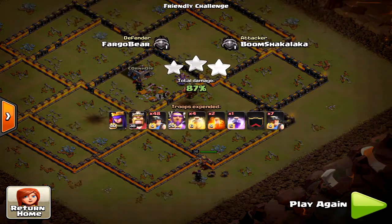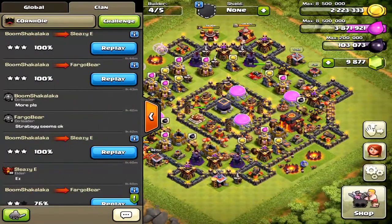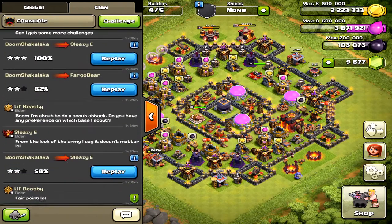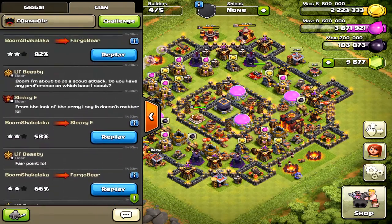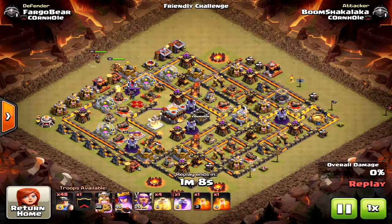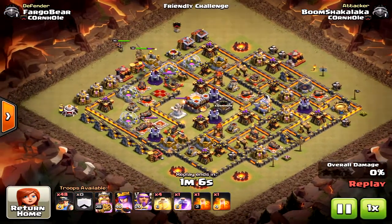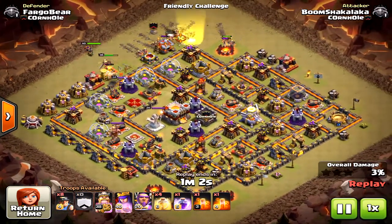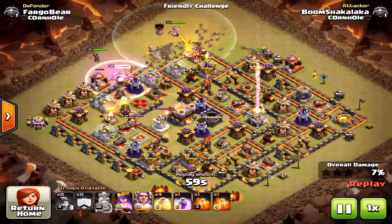Miners are a great strategy on multiple different base types — that's their power. They can be used on a lot of different bases, especially since most bases are anti-bowler these days. Now this next one is a trophy base and he doesn't get the three-star. Let's take a look.